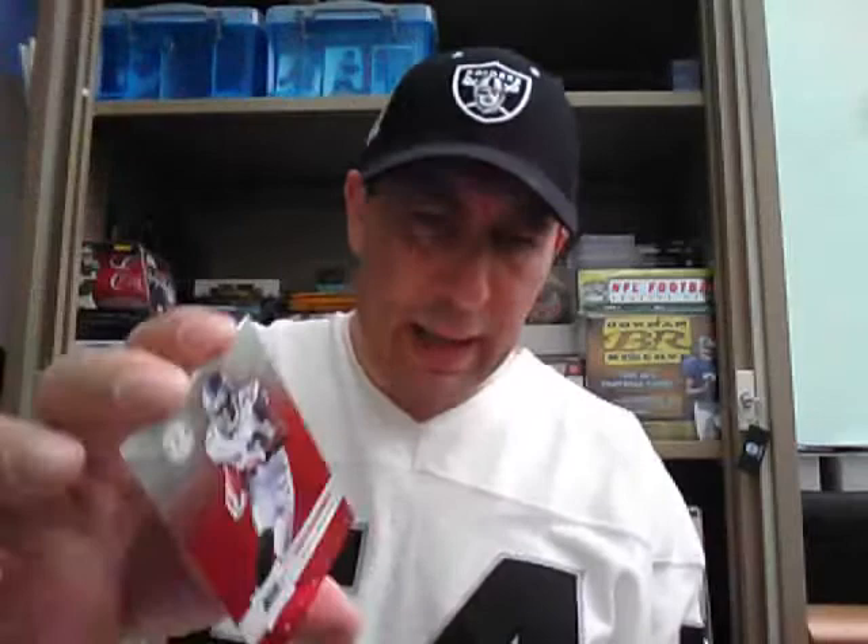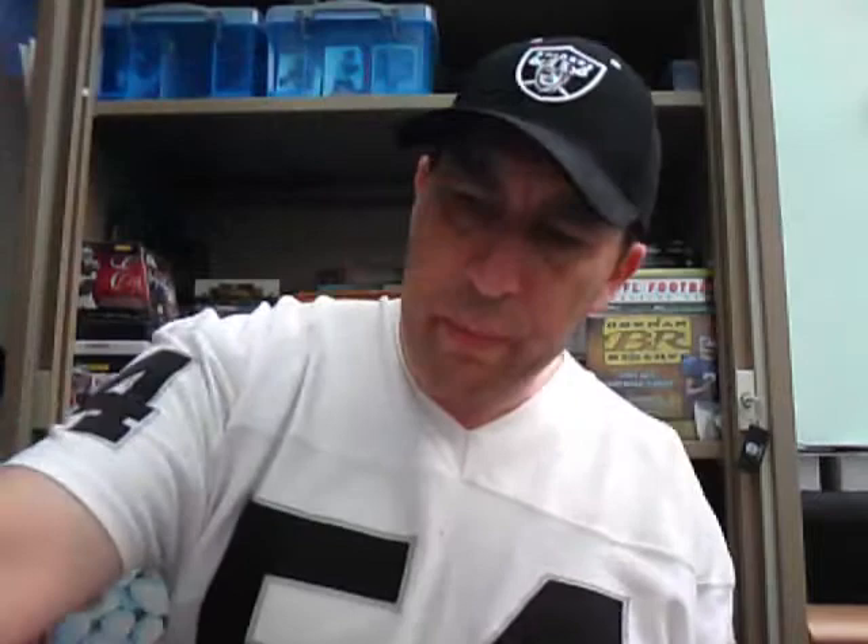Next pack of Totally Certified: we have base of Ryan Matthews, Ryan Fitzpatrick, Matty Stafford and Leon Washington. And our hit in here is a Certified Future jersey card of Bilal Powell of the Jets, numbered to 499. Jets are with Remco — Jets hit for Remco.